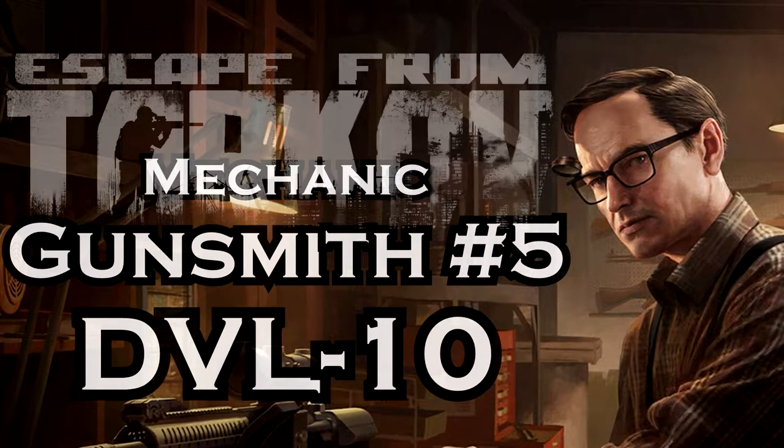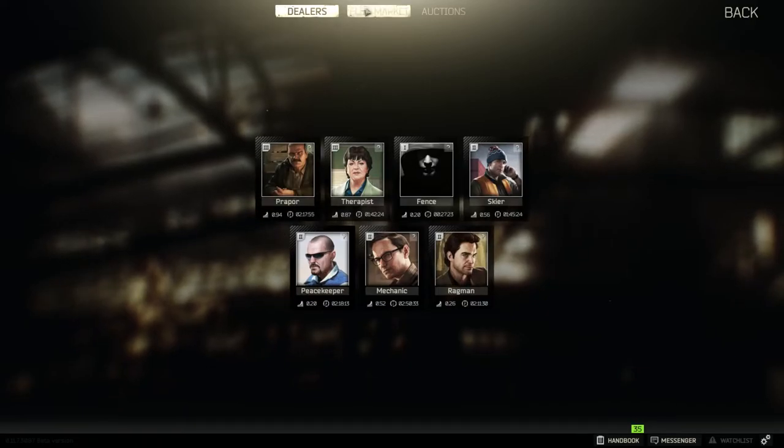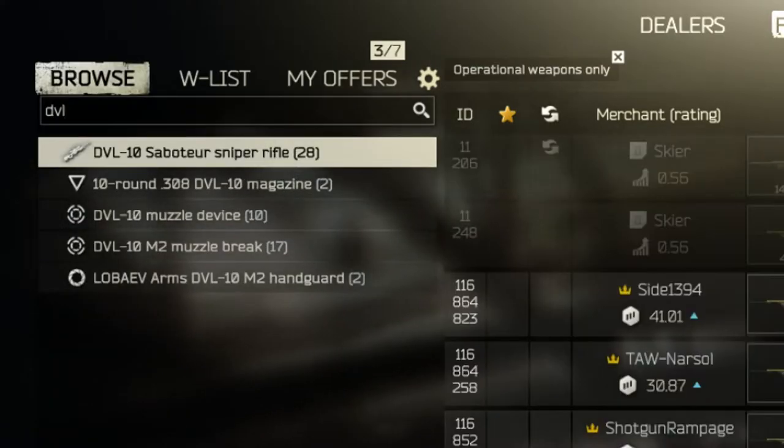This is a very simple mission, but it's pretty expensive. I'll show you all the items that you need. We start in the flea market with the rifle itself — the saboteur rifle.